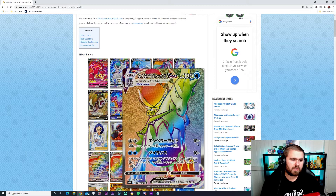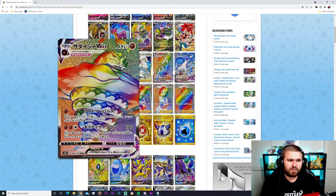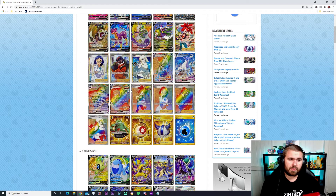Moving into the rainbow secret rares — we've got the Calyrex Ice Rider V-MAX rainbow version, really nice looking card, 320 HP Water type, 10 plus damage for two Water energies. Then the alternate art Ice Rider V-MAX — same stats but beautiful art with purple effects and ice crystals. Then the Sander Condor V-MAX rainbow, 60 damage for one energy and 180 for three energies at 320 HP. And the Tornadus V-MAX — Single Strike still — 60 damage for two energies and 120 for four energies.